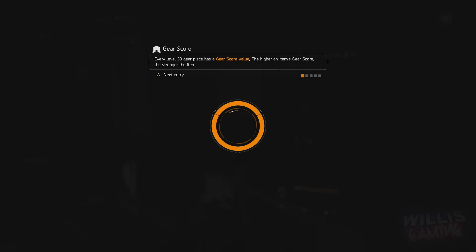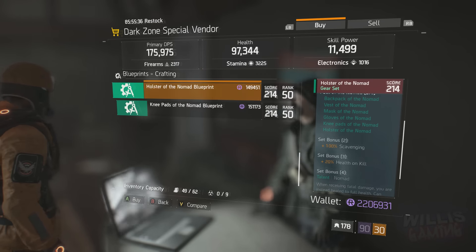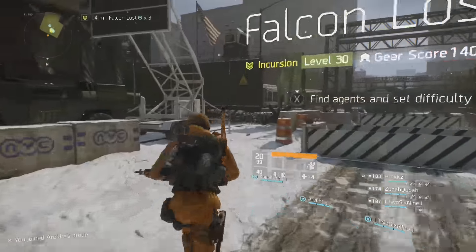Another location is the dark zone. Some vendors will actually have it for sale, and others will have blueprints as well. That's where I picked up a few pieces of mine. Especially if you have a bunch of dark zone credits you want to spend, you can just splurge it all there.